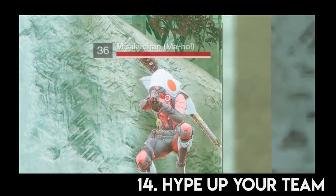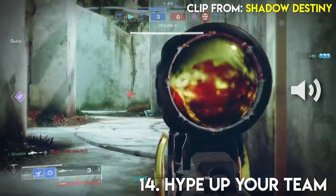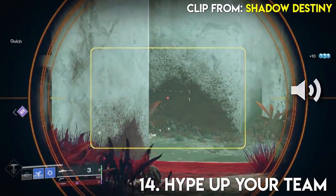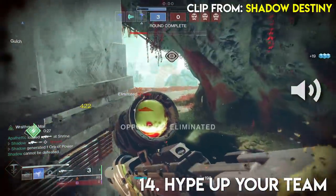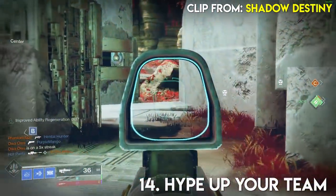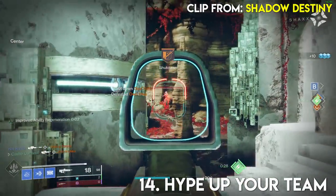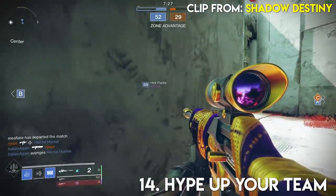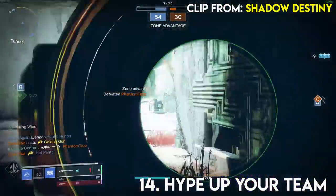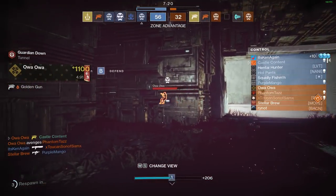Tip number fourteen. Be the best cheerleader you could ever be. You have no idea the impact that can have on the whole team's performance. When your friend gets a snipe — I don't care if you didn't see it or if it was an AFK double body — you better be pumping their tires and getting that momentum going. Always compliment your teammates' kills.